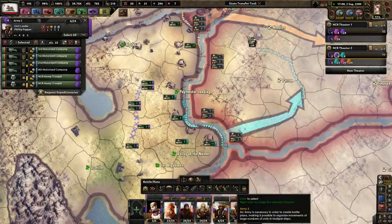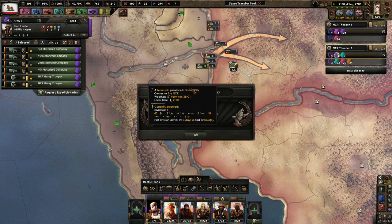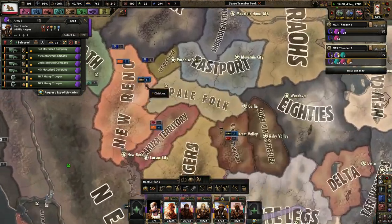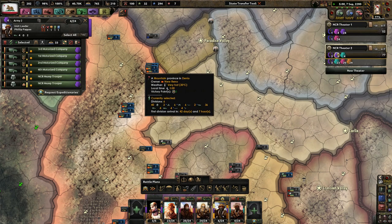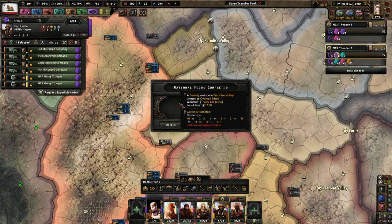You guys are my backup motorized divisions — go ahead and train for now, since our power armor guys aren't doing so hot. Oh, Nerino! They actually did it! Nice! Good job guys — you finally finished that stupid war against that little territory up there.